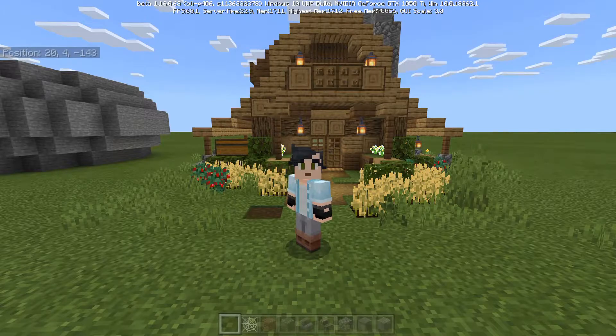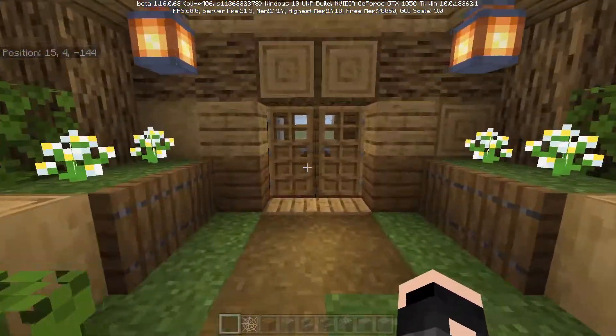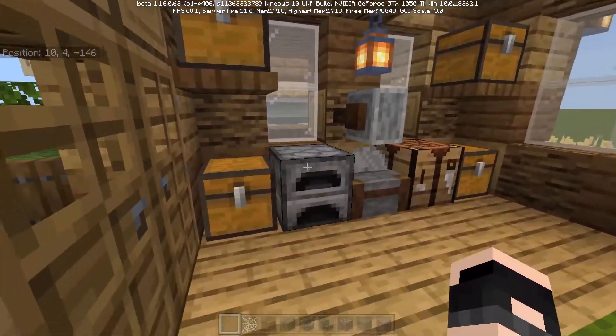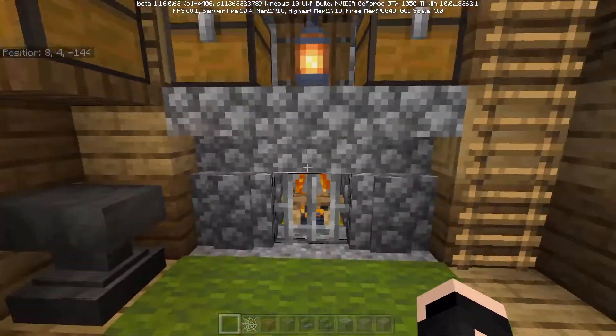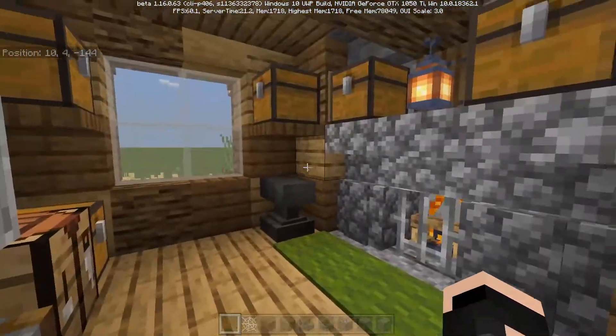I'm going to start by talking about some of the features of the cabin. But if you want to skip to the tutorial, there's a link down below you can click. So I'm going to give you a little tour of the place. This is the front entrance, with little flower pots on either side. On the first floor, you've got everything you need for your basic amenities like a furnace and crafting table, some light storage, an anvil, and this really charming fireplace. It's a nice place to come home to.